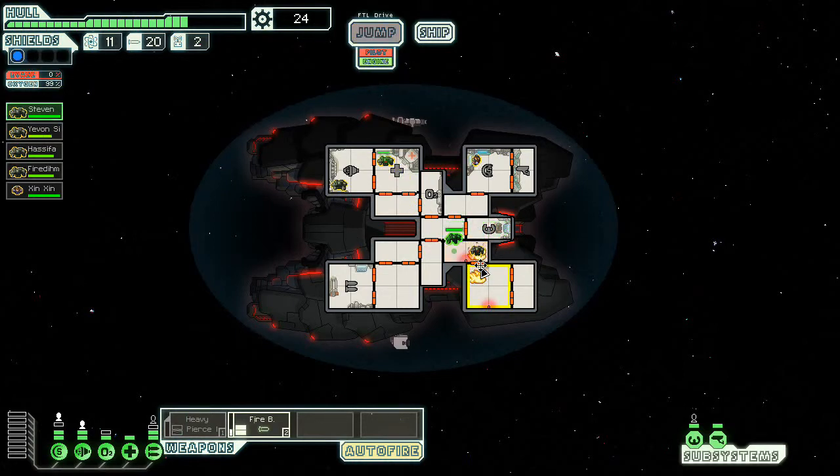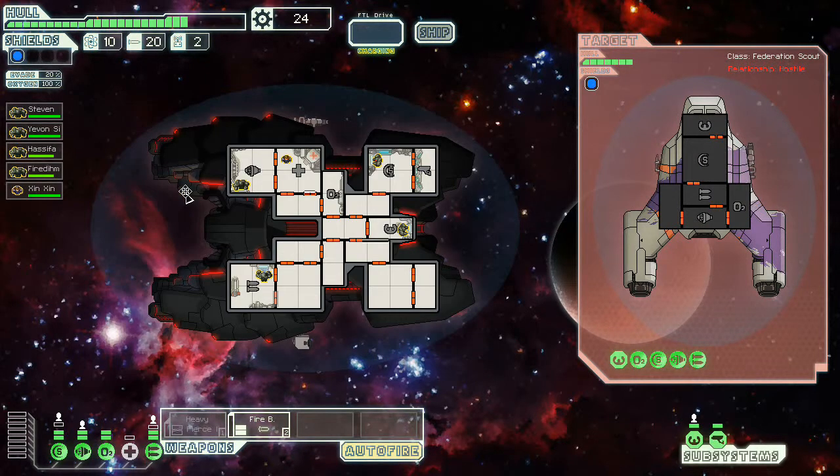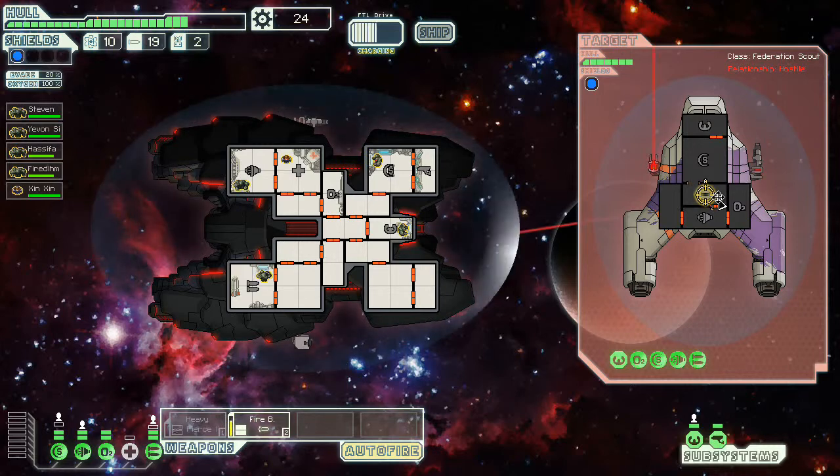Let's get someone in here to put out that fire real quick. I'm not really worried about this fire so much because there's nothing in that wing of the ship, but it could spread somewhere I don't want it to go. Let's get our guy back in the cockpit and then we can jump to the quest marker. I've got to kill these guys without destroying the ship. What I was supposed to do, and I completely forgot, was get my sensors up to level 2 so I could see where the crew was. Come on shields, come back up. Pop that fire bomb in there — I'll probably pop a second one in there too, just to take them out pretty efficiently.